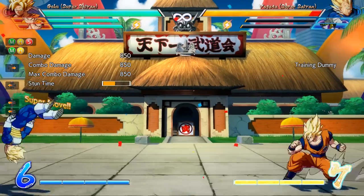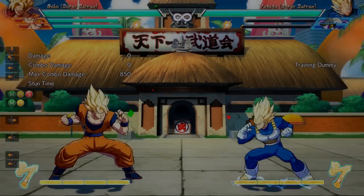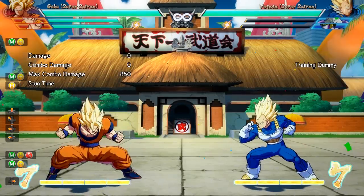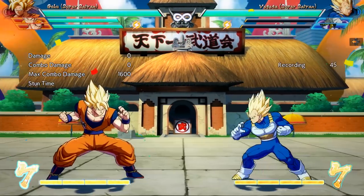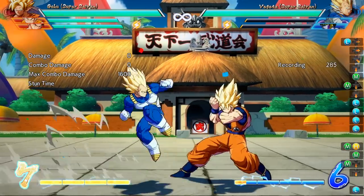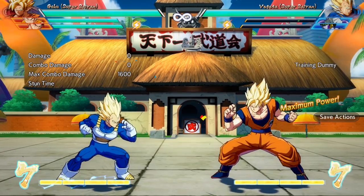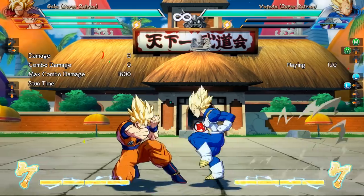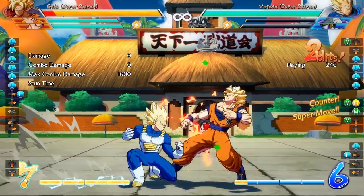What's going on everybody, Datodoy here with another guide for Dragon Ball FighterZ, this time focused around the Vanish mechanic. You can perform the Vanish mechanic by clicking the Medium and Heavy button on your controller at the same time. This mechanic allows you to disappear and reappear behind your opponent and kick them. So let's go ahead and dive into the intricacies of this Vanish mechanic.